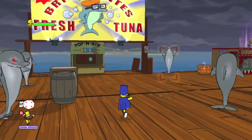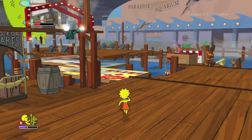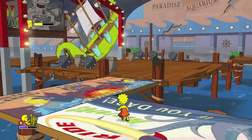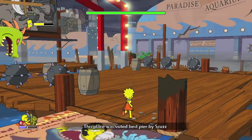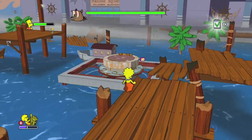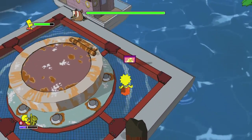Once you get to the other side, switch back to Bart. There's another carnival game here — pop the two balloons and grab number three. Once you get the billboards lowered down, cross it, switch over to Lisa, and head to the right. Right by the pipe to get to the next part of the level is going to be the next Lisa collectible, so make sure you grab that before heading on.